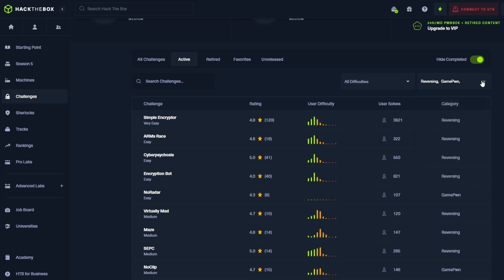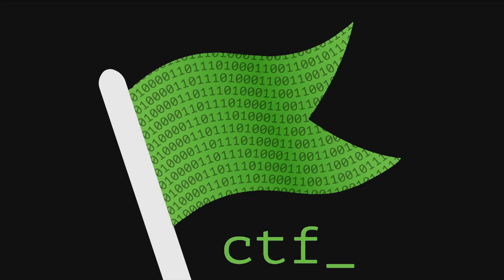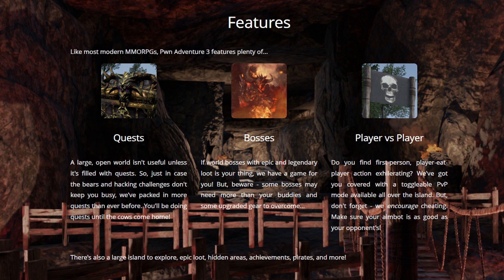Whether you're looking to tackle straightforward puzzles or complex systems requiring deep knowledge. Next up, we have Pwn Adventure 3, an MMO specifically crafted for hacking practice using a flag-based system. This game is unique because it allows self-hosting, providing control over the server, and enabling detailed server-client interactions. With clear objectives and intentional vulnerabilities, ranging from simple client-side flags to complex tasks requiring network protocol reversal, Pwn Adventure 3 offers a structured environment for practicing and mastering various hacking techniques. Additionally, community write-ups are available if you get stuck, making this game an excellent resource for learning how to exploit vulnerabilities in a multiplayer setting.